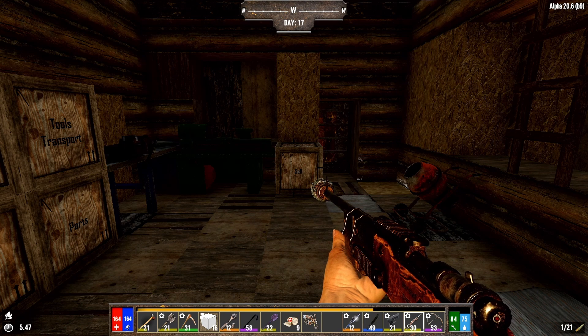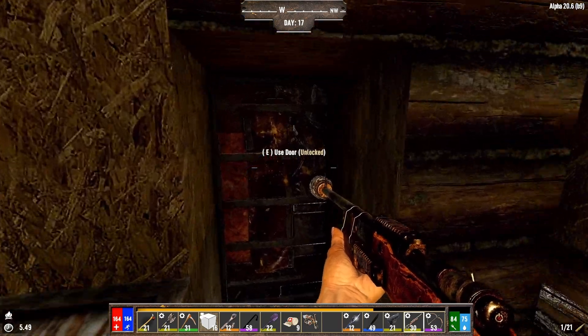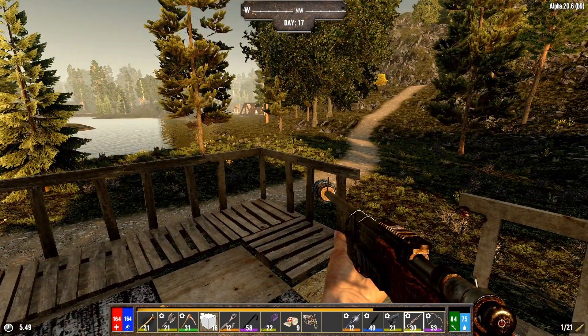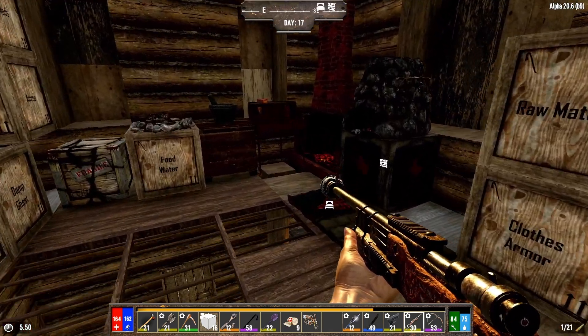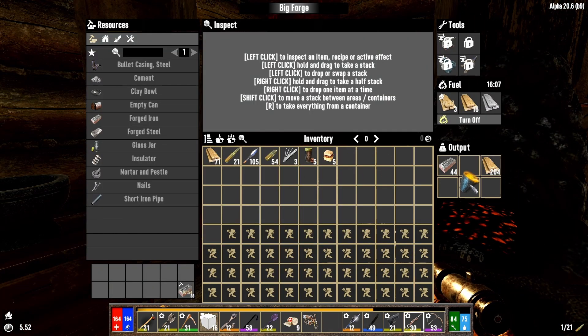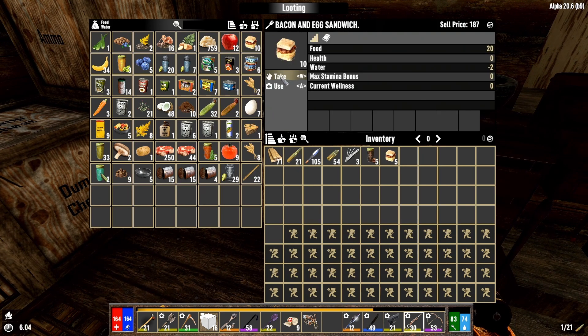It's the morning of day 17, and as you can see on the lower left indicator, I made the watch last night. Don't quite have enough forged steel to make the motorcycle, but we do have the crucible, and I'd like to get that into our forge. I can't do it yet because I'm still crafting some forged iron. Plenty of food, plenty of water — made lots of bacon and egg sandwiches.